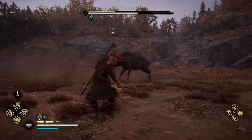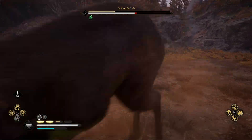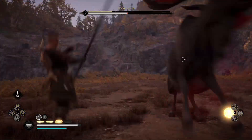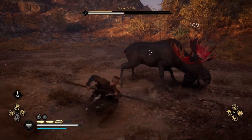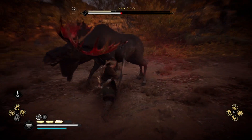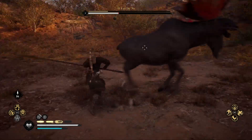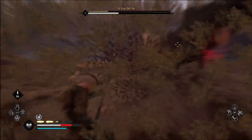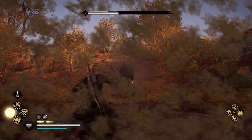It doesn't give you much warning that it's actually happening, so you've got to roll forward — that's my suggestion. Get behind it at all times. It will do a kick, but again it's something you can sidestep and then use your Diving Valkyrie to get around it. I'm really utilizing that slow motion skill that I've unlocked, which you can find in — I think — the raven skill tree.